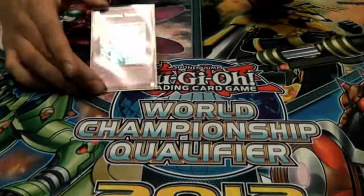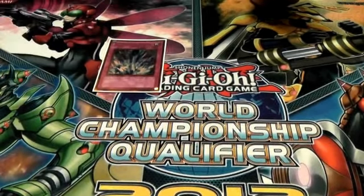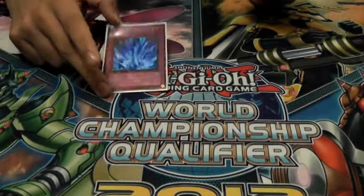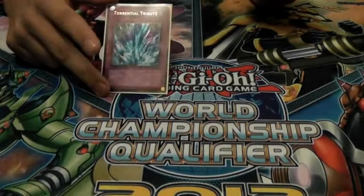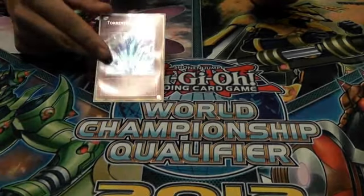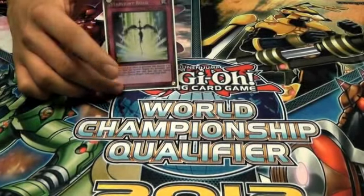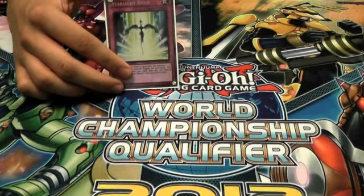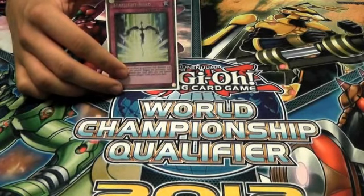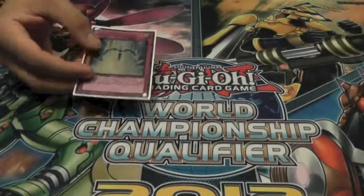Same with one Torrential Tribute. A lot of good Dino Rabbit players and I have discussed this — you never want to Torrential your own field. Usually you'll have a Lagia or a Dolkka, or you'll be in a winning position. You never want to Torrential your own field if you don't need to. The times you Torrential is when people overextend, when you have the Tour Guide Sangan play. It rarely comes up that you'll Torrential with a face-up Sangan and search Rabbit or search what you need. One Torrential will suffice. And the last card is a Starlight Road — I gave this card a bad rap last format. I take it back. This card has won me so many games because people are main decking two Torrential, main decking two Mirror Force. Bottomless, all those cards that can hurt my Dinos, hurt my Rabbit, hurt my Lagia and Dolkka — that's what this card is for. Heavy Storm is still a card. I gave Starlight Road a bad rap and I regret it. This card is fantastic.